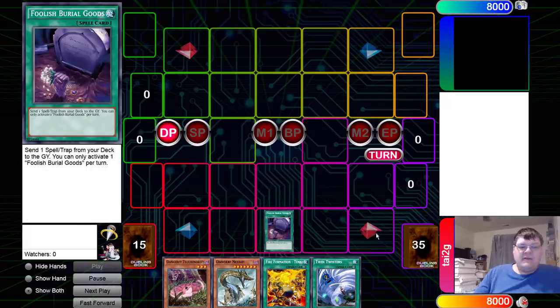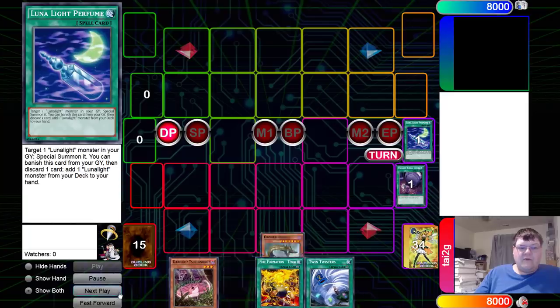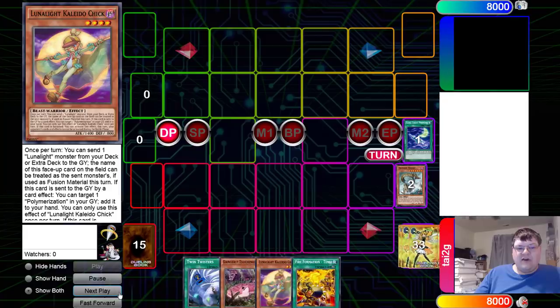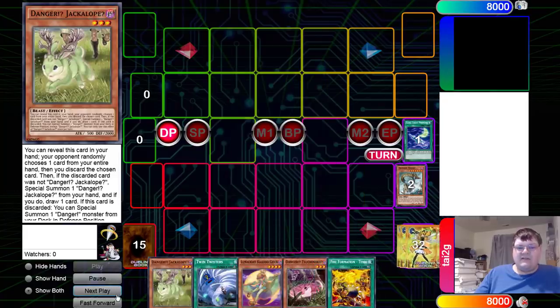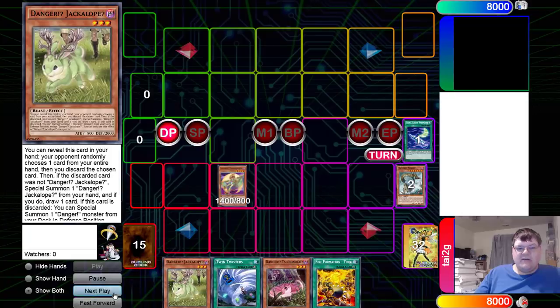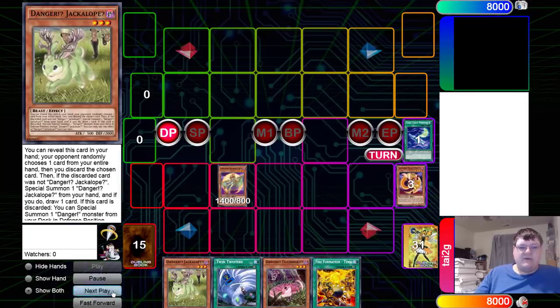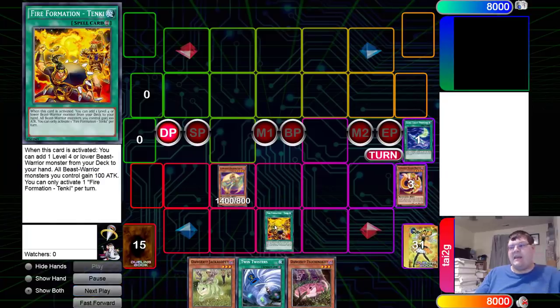We're going to go ahead and Foolish Burial, dropping down the Lunalight Bottle. We're going to banish the Bottle to go do our search, and here we're going to search for the Kaleido Chick, and then we're going to trigger our Danger, which is going to get us a Jackalope. We're going to drop the Kaleido onto the field, which is going to drop the Yellow Martin.